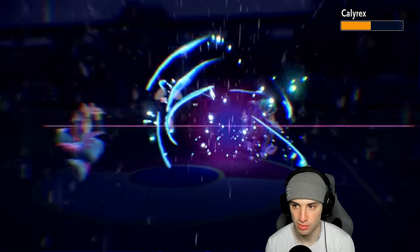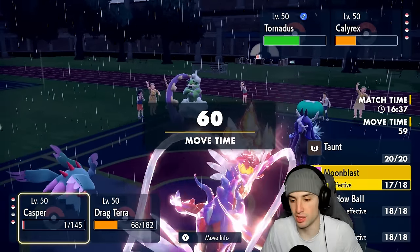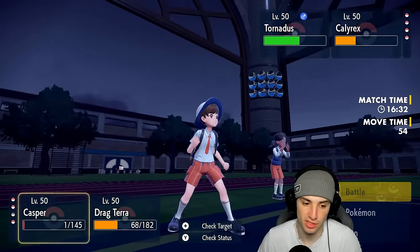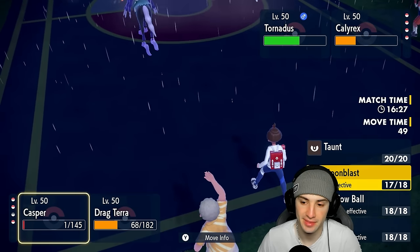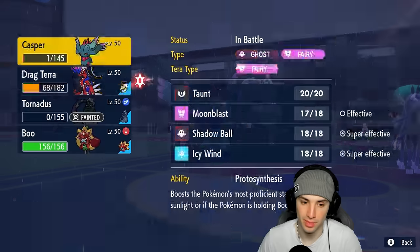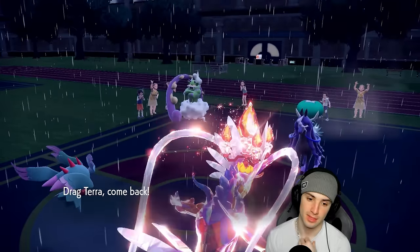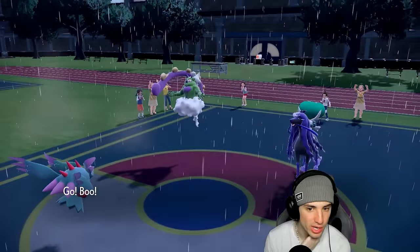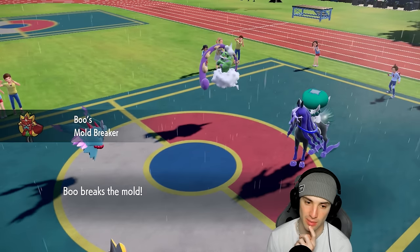Moonblast does a nice chunk with a special attack drop. At this point the only way to get weather back is swapping Koraidon out. Calyrex is a big time problem — I need to swap it out. That rain is terrible because in the sun, being plus one on speed, we actually would have had a decent shot getting after it. I'm forced to kind of swap Ogerpon in.